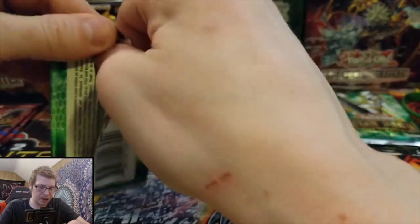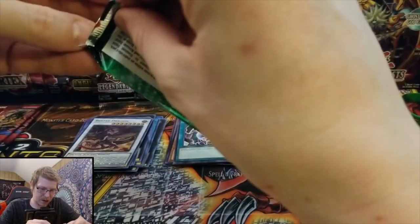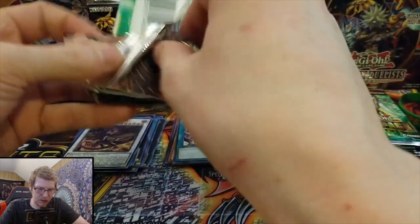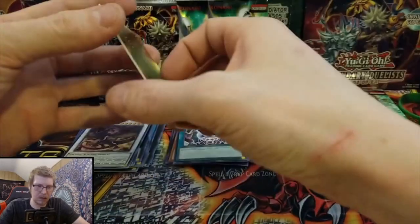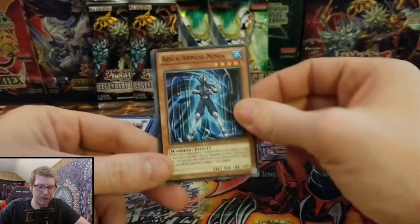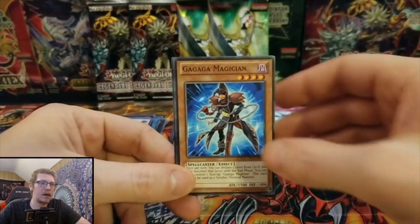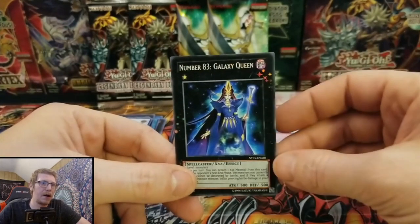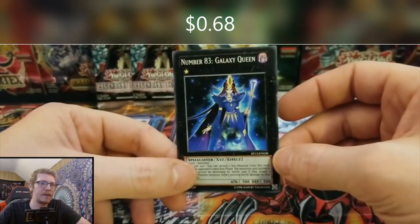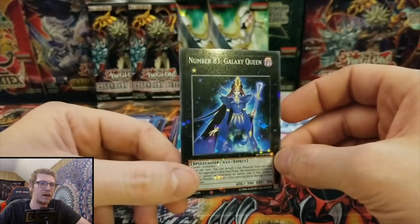Star Pack, Star Pack, let's do it — those star cards are worth it. Aqua Armor Ninja, Ga Ga Ga Magician, Number 83 Galaxy Queen. Wow.